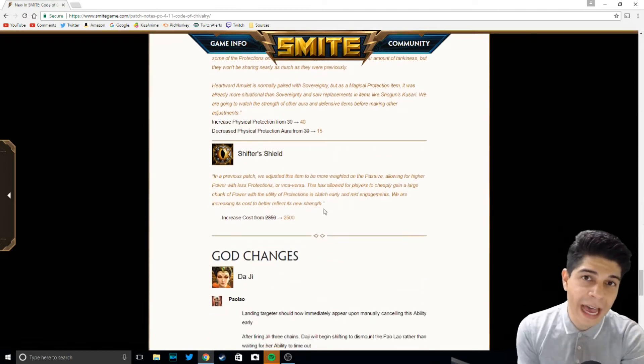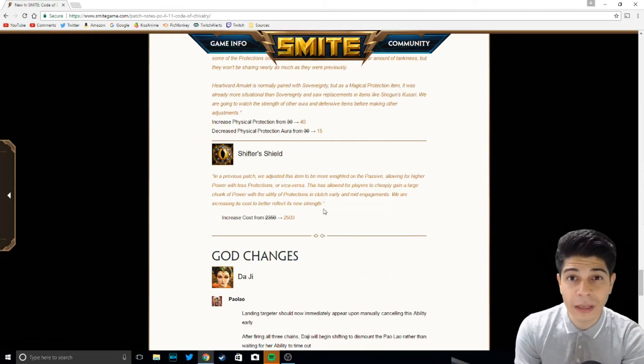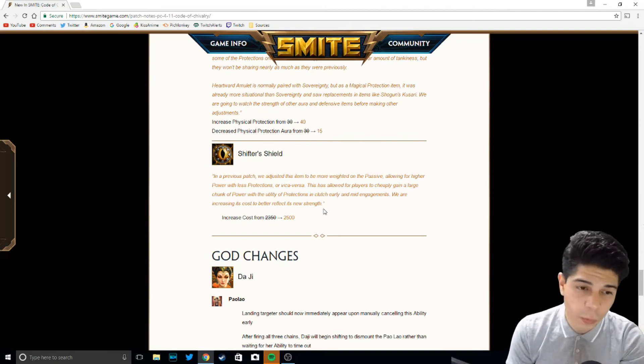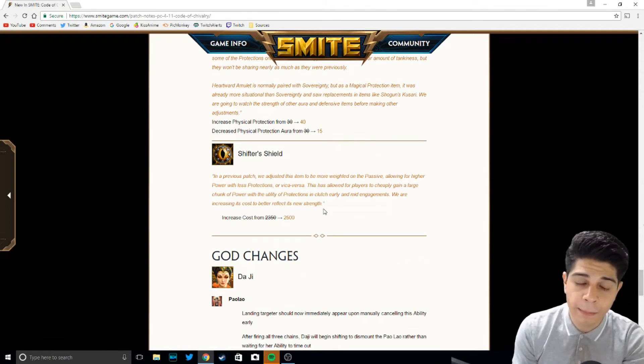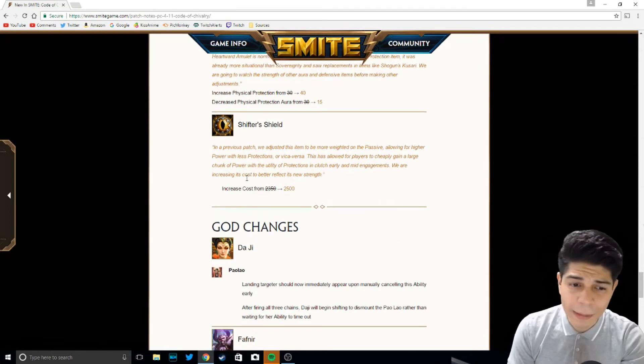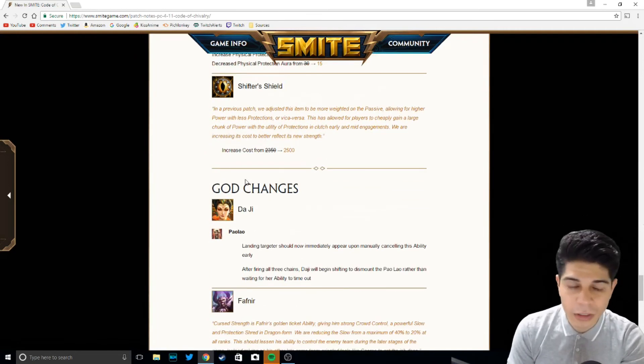Shifter's Shield — no change to the actual item, but they're making it more expensive. It does grant a lot of power, and as soon as you're low on health, it gives you a fair amount of physical protection, so it's a really good item right now. They're increasing the cost to make sure it reflects the amount of power and the benefits it gives you. It's a small nerf — you're just gonna have to farm one or two more waves for it.